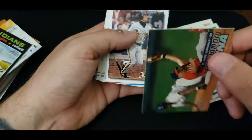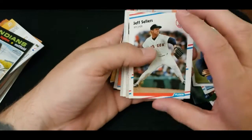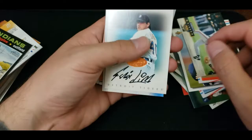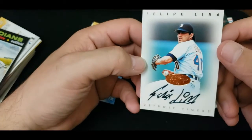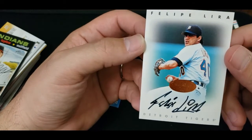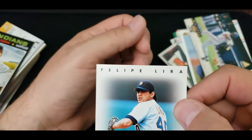Fernanda Avina — nothing special. Gary Varsho. Pitching Magic — Mike Scott. Jeff Sellers. Oh, you know what — we did get a hit! Bazinga! A Marquis Grissom — and that is an on-card auto. Leaf Signature Series. No idea if he's good or not, but that is an on-card auto! That is very cool.